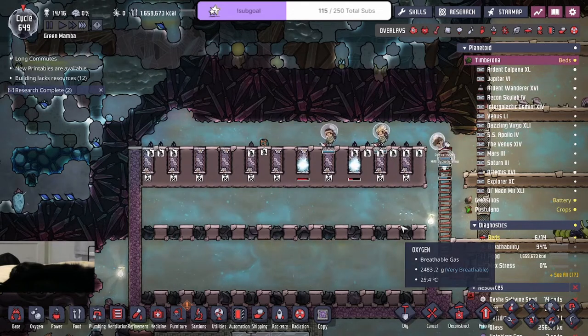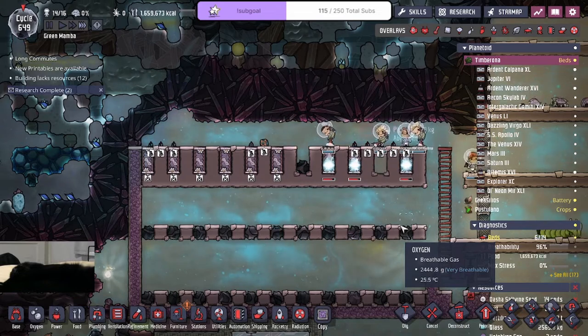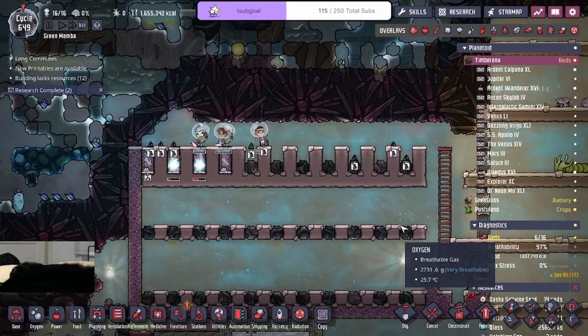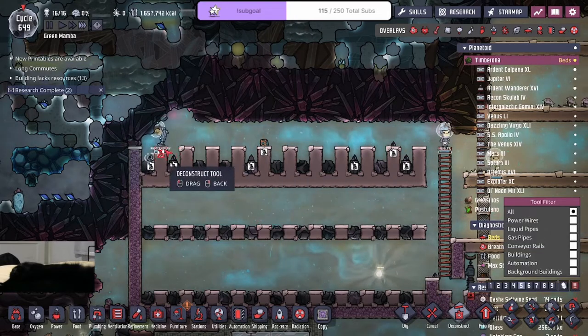It's butter chicken pizza — but on actual pizza crust, not naan bread. I imagined it was on naan bread because that'd taste a little better, but pizza crust isn't bad either.